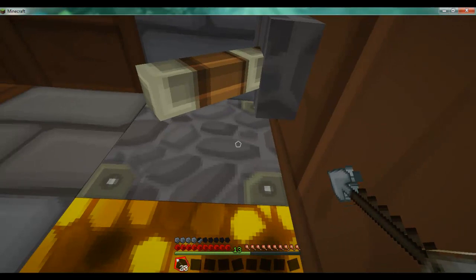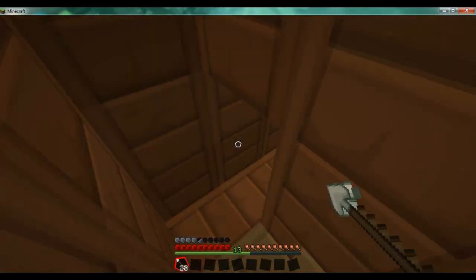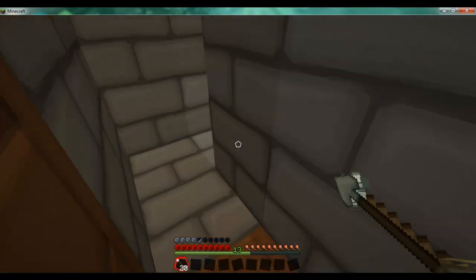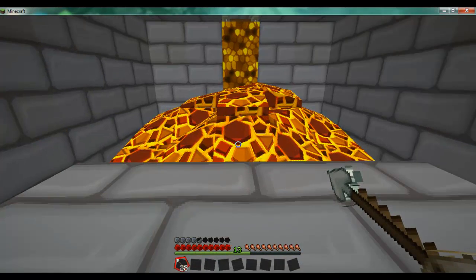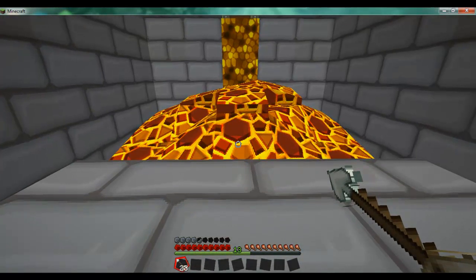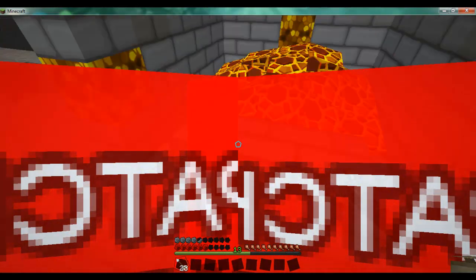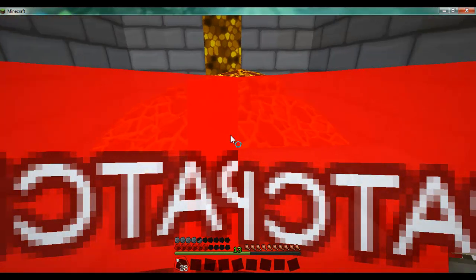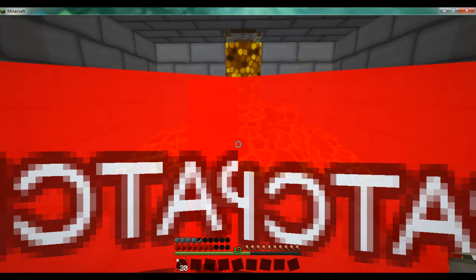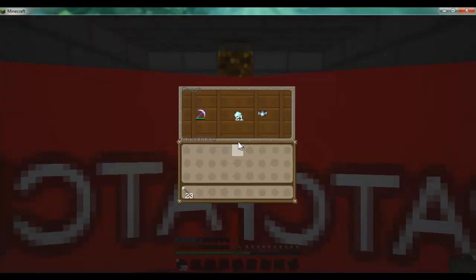So I've just closed it - well, the piston is now pushing, so it is trapping the lava in, and the lava source is gone, although it does take a while for the lava itself to get here. Ah, danger - I know. Ow, I'm on fire. So don't try jumping in the lava there.